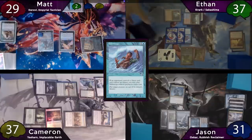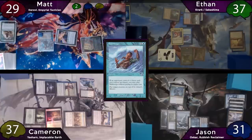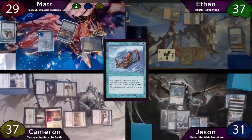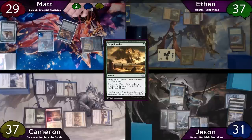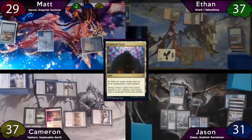He also couldn't find a coin, so he'll be rolling a D6 — on evens, he'll copy the spell. He wins the first one, and that copy will target Cameron's Eidolon. He also wins the second one, and the chosen target is Matt's Birds, and Matt will decide to respond by floating a green. The original copy resolves, and Cameron decides not to put Yasharn on top of his library and puts him back to the Command Zone. Still on end step, Matt uses that floating green mana to cast a Crop Rotation, sacrificing a City of Brass, and just finds a Command Tower.